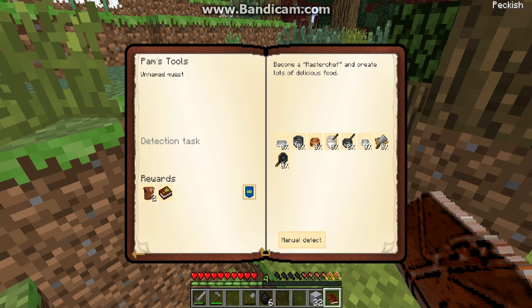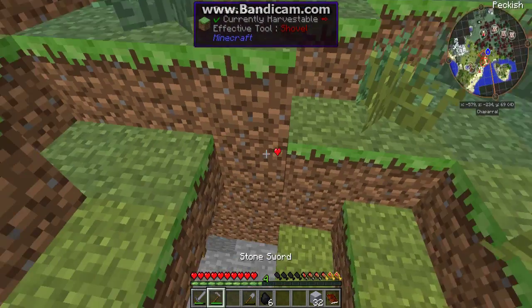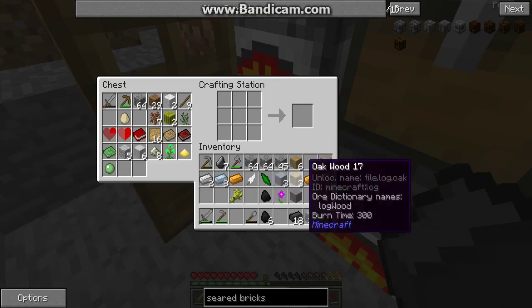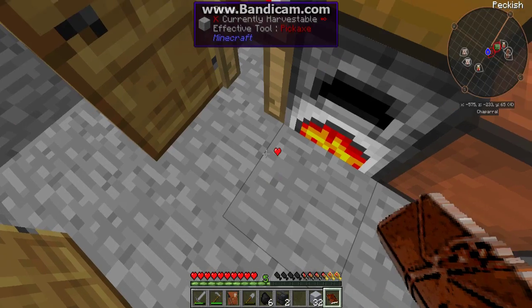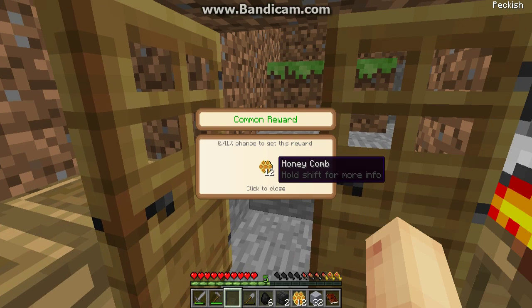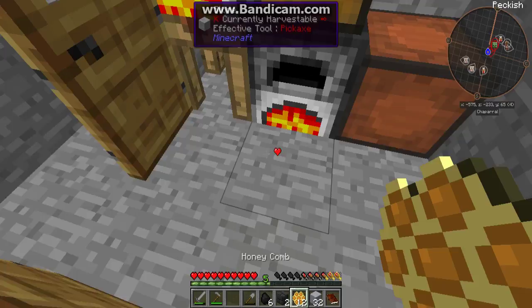That's a lot of tools. I shall do other quests. Oh yeah, we were doing the seared bricks — let's finish up the quest by turning this into seared bricks. There we go. So we get a reward bag and two seared bricks. A honeycomb — that's actually not that bad. Let me put this in the chest.